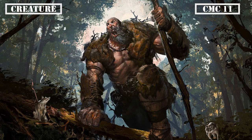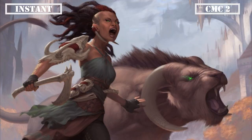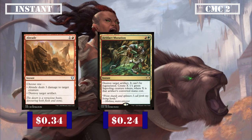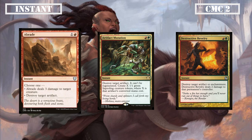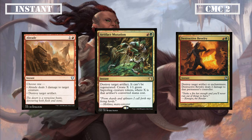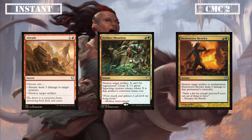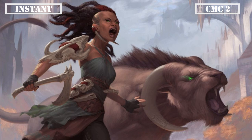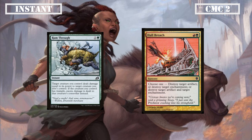Now with all the creatures covered, let's move on to our instants. Moving straight into the CMC 2 slot, we have a trio of removal spells with Abrade, Artifact Mutation, and Destructive Revelry. All 3 destroy artifacts, with Abrade giving us the option to hit a creature for 3 damage instead, Artifact Mutation giving us 1/1 tokens equal to the destroyed artifact's CMC, and Destructive Revelry also hitting enchantments and burning its controller for 2, making them all cheap and effective removal in our colors. More removal is up next with Rampage and Hullbreacher. Rampage has one of our target creatures deal its power in damage to another, dealing the excess damage to its controller if our creature has Trample, flattening blockers and burning our opponents to boot. Hullbreacher lets us destroy an artifact, enchantment, or both, giving us some nice 2-for-1 removal at instant speed.